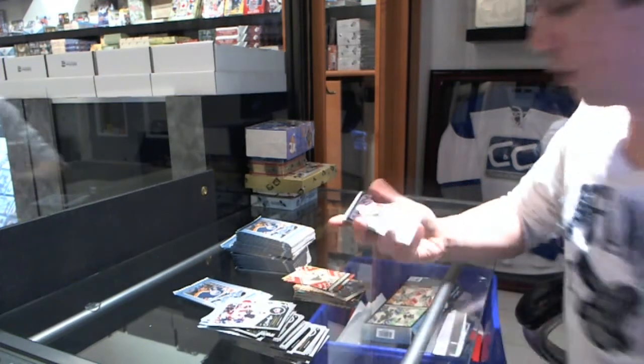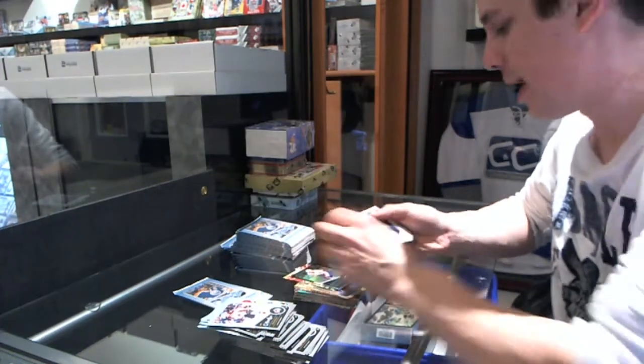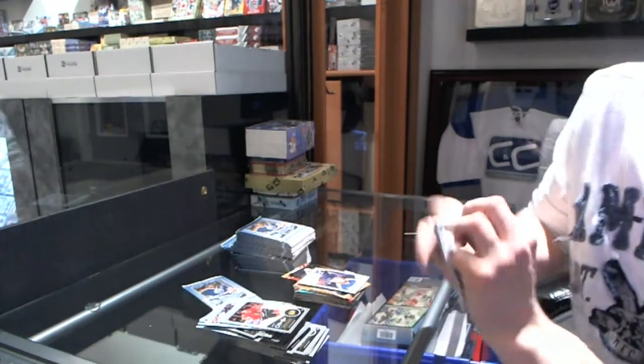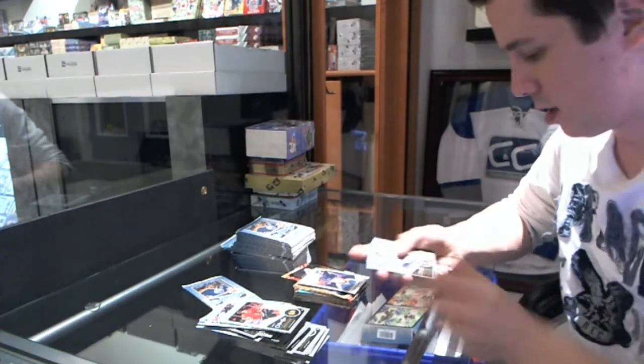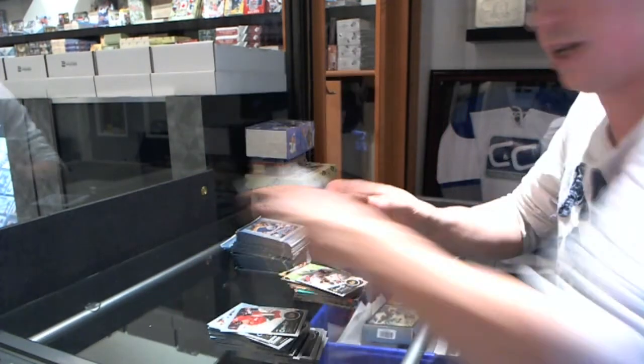We've got a retro for the Leafs' Phil Kessel and a black rainbow numbered to 100 for the Washington Capitals' Nicholas Baxter. And a 10-11 update rookie for the St. Louis Blues' Stephon Dello Robert. We've got a rookie for the Calgary Flames' Lance Bulma and a retro for the Red Wings' Johan Fronsson and a playoff beard for the Hawks' Duncan Keith.